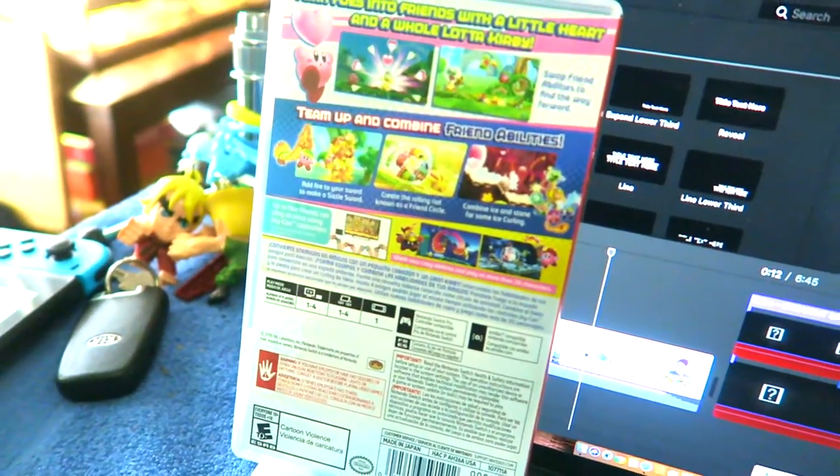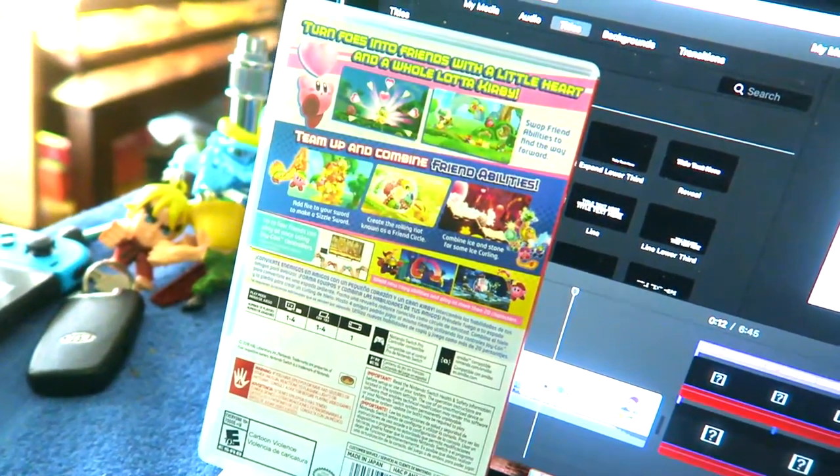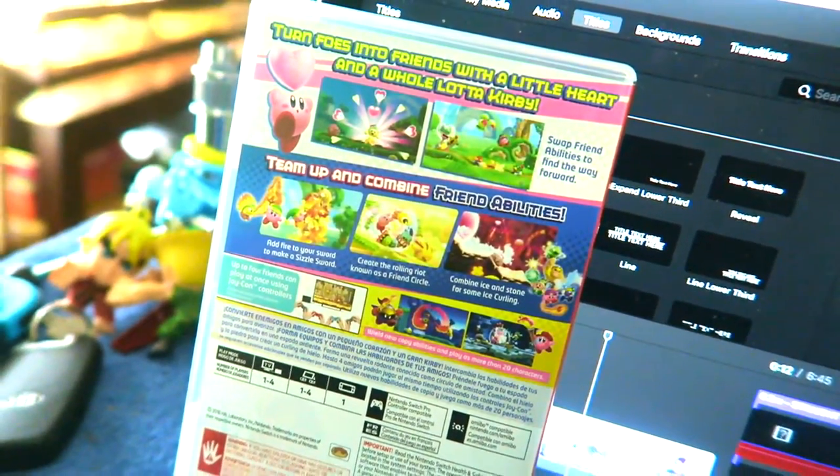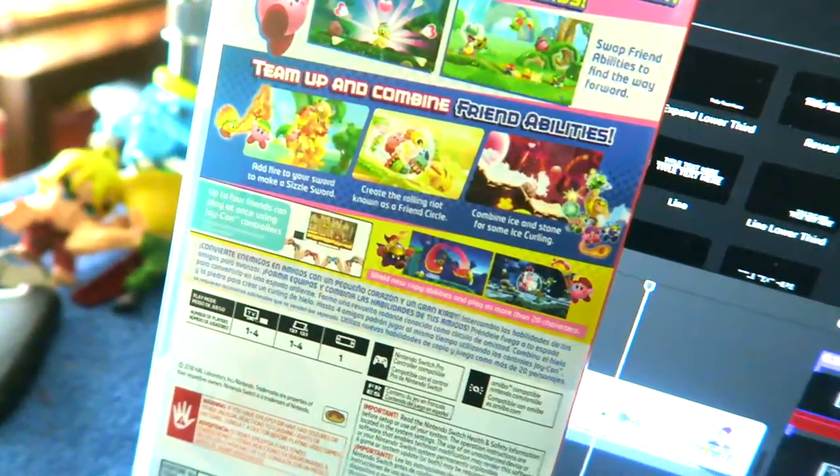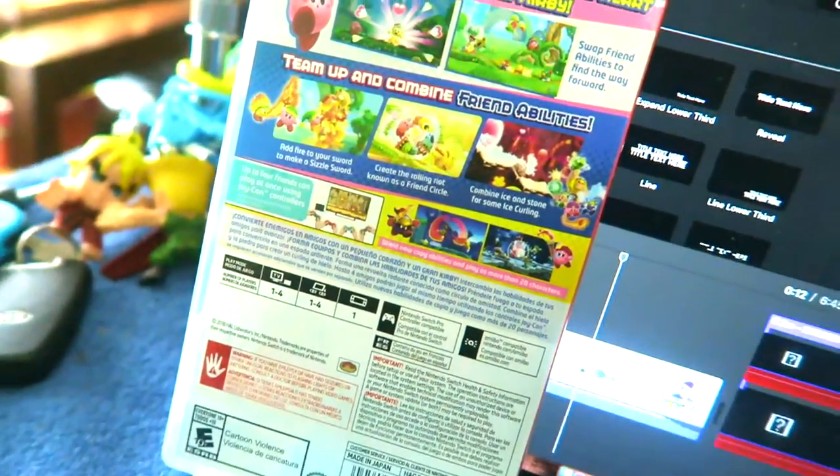This is — turn your foes into friends with a little heart and a whole lot of Kirby love out there. As I show you the back of the game called Kirby Star Allies, it says right here: turn foes into friends with a little heart and a whole lot of Kirby. Team up and combine your friends' abilities.